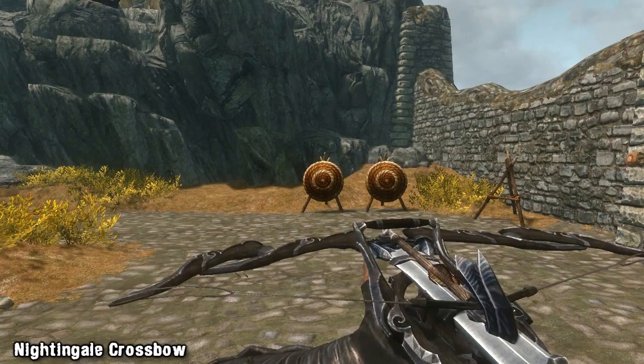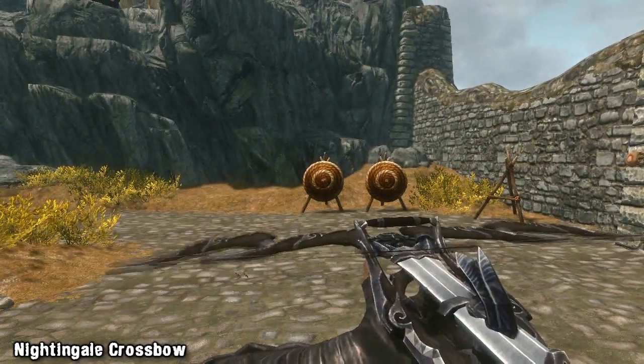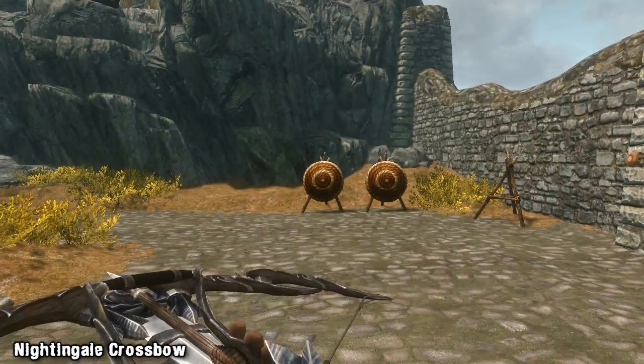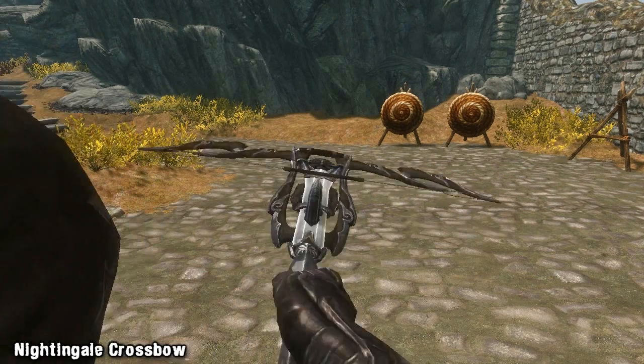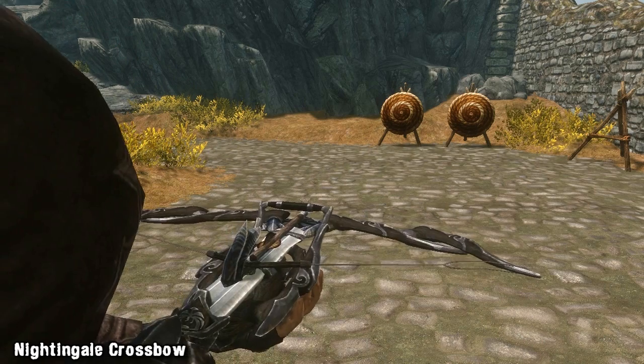The bow itself has a very sleek and dark look to it — it might be perfect for a stealth or assassin class. Currently there isn't a bolt designed for this new Crossbow, but the mod creator says he's working on it and it should be coming out soon, so look out for that. The Nightingale Crossbow is slightly weaker than the Dwarven Crossbow, and Dawnguard is required to use this weapon. We really like the design and think it fits in well in Skyrim.